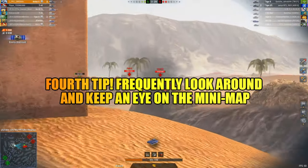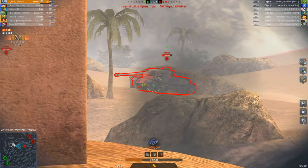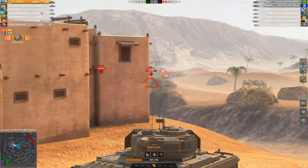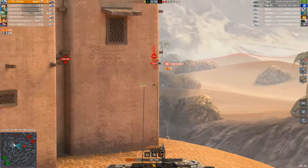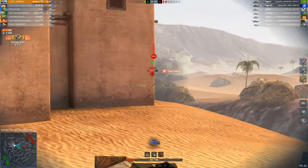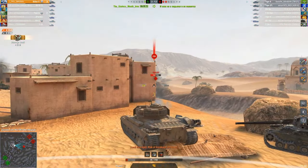Fourth tip: frequently look around and keep an eye on the minimap. It often happens that your allied tanks move to another flank, leaving you alone, and enemies take advantage of that. Another situation is when your teammates are successfully pushing in one direction, but you stay in your position and miss the chance to deal damage.